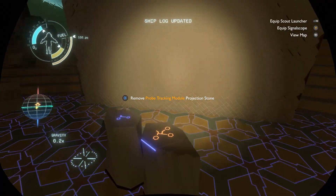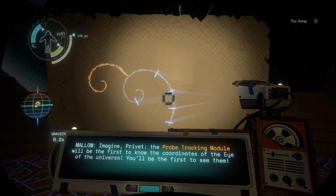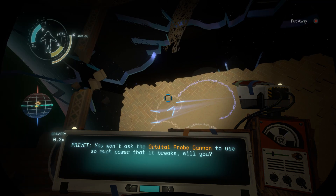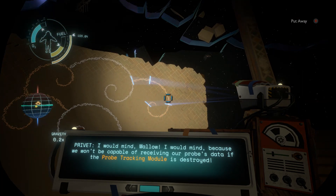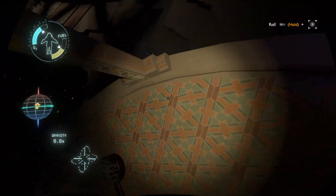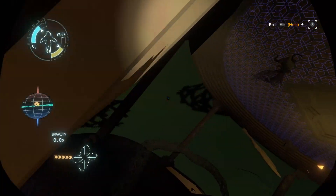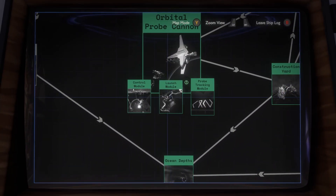Probe tracking module — projection stone. The probe tracking module will be the first to know the coordinates of the eye; you'll be the first to see them. Okay, yeah, I saw this conversation before — that was in Giant's Deep core. Not much else I think; everything else is broken or floating around. Let's double check that we got everything. Yes we do.